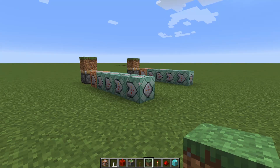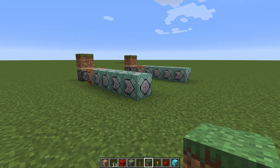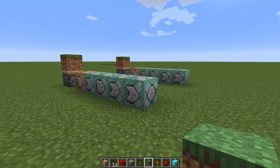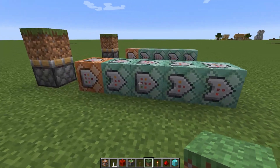Have you ever needed to double extend something like a block for a 3x3 piston door but you need multiple pistons and a complicated system just to achieve this? Well this piston can do this in one motion, but it uses a lot of command blocks — though it's pretty cool.